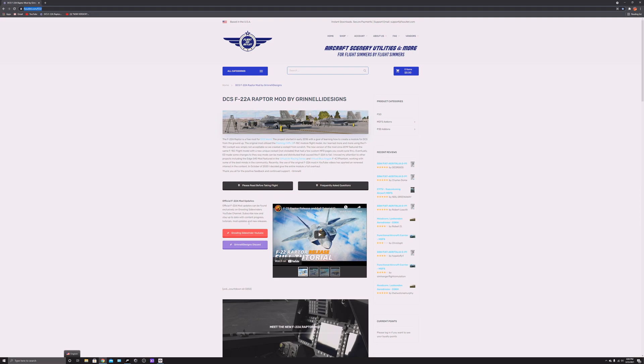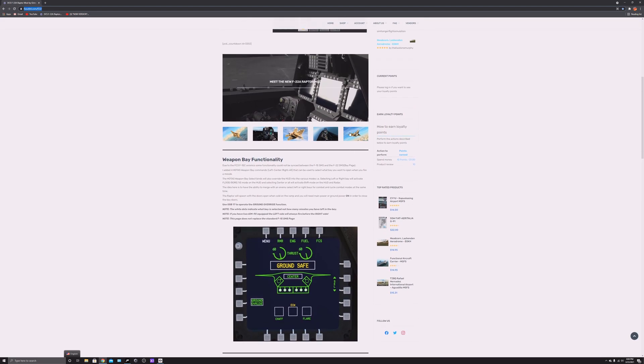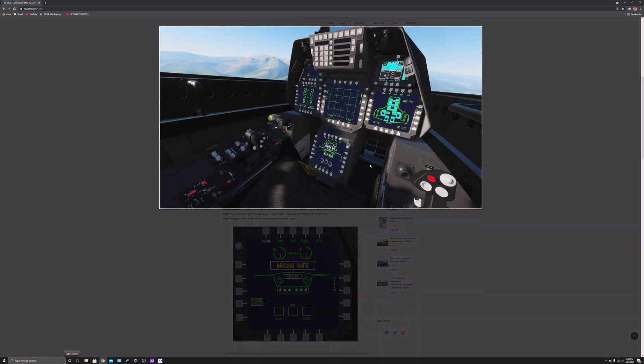I also want to give Growling Sidewinder credit for always posting videos and teaching us how to fly — if it were a real situation, we'd learn from him. There are a lot of YouTubers who do the same, but I find his content more professional. Once again, give Grinelli Design credit for the second mod. Scrolling down on his site, you can see pictures of how he designed the F-22 Raptor and how it looks.